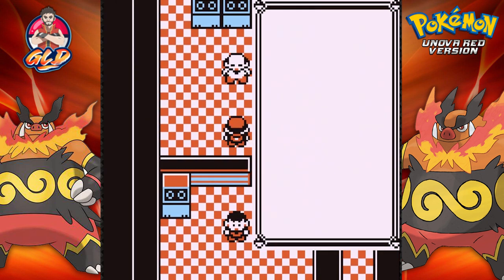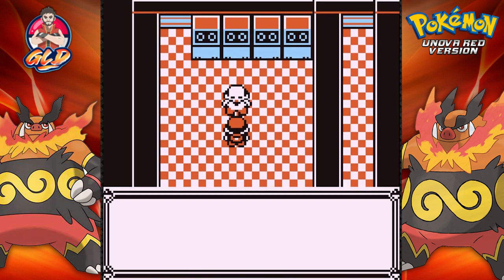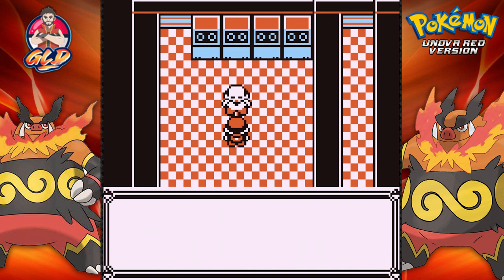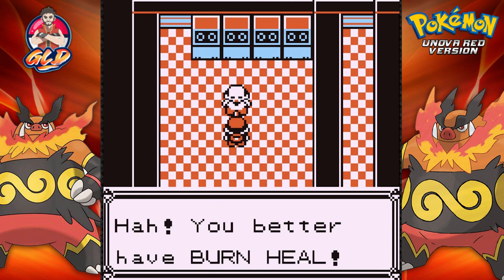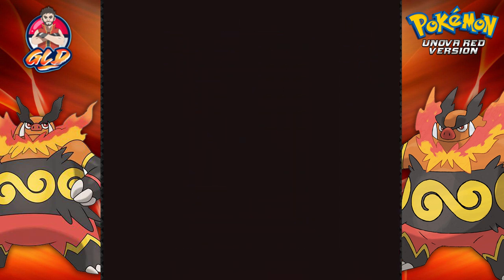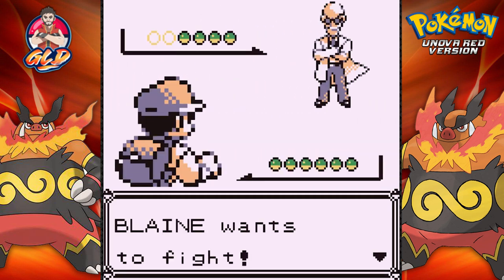Let's pick out a good Pokemon — Krookodile is a good choice right here, so let's battle. Blaine introduces himself: 'I am Blaine, leader of the Cinnabar Gym. My fiery Pokemon will incinerate all challengers — you better bring a Burn Heal!' Alright, gym battle number seven against Blaine!